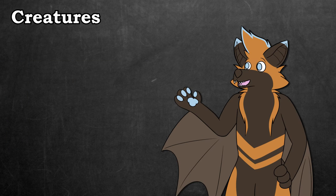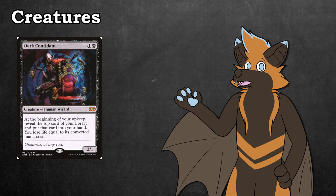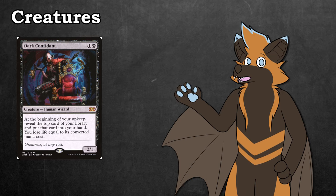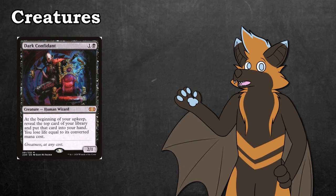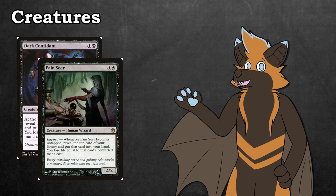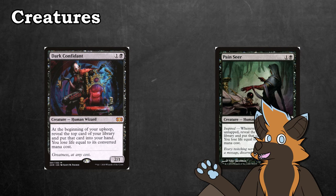To ensure that our deck doesn't run out of gas, we run some ways to draw cards off our creatures. Both Dark Confidant and Rixmati Reveler serve as ways to get some guaranteed card draw. Dark Confidant is the most expensive card in the deck, but thankfully was reprinted in Double Masters, so the price has fallen down to a manageable $26. If you're really tight on cash and don't want to run it, I would recommend running Painseer in this slot instead. It essentially does the same thing as Dark Confidant, but you can control when you want to draw the extra card. It's also way cheaper at 22 cents. Either way, Dark Confidant or Painseer can get us good card draw, and most of our deck is made up of 1-2 cost cards anyway, so it's not like we're going to be taking that much damage.